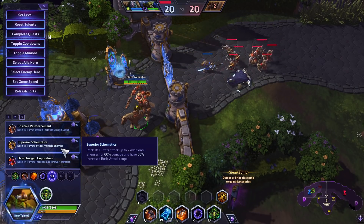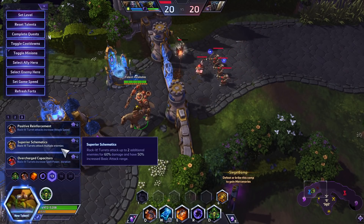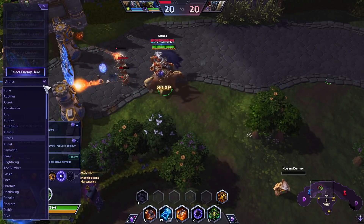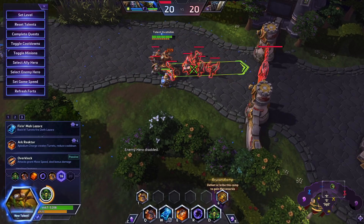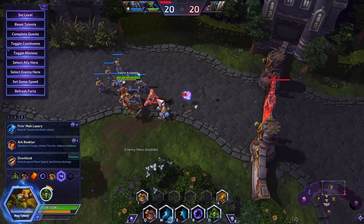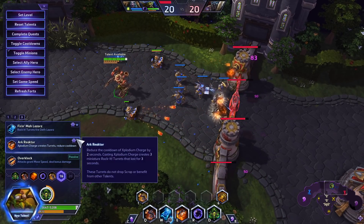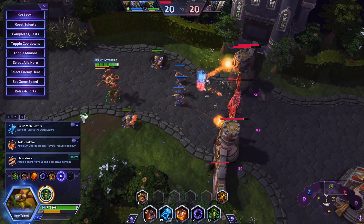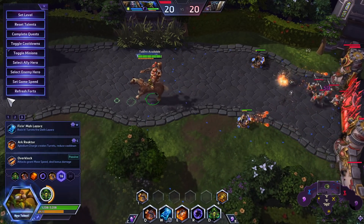Level 13, I recommend Superior Schematics. The other two talents are very good, but this talent is just a little bit above in every build that you would be playing. It allows your turrets to attack multiple enemies and have longer range, and the longer range is actually pretty significant. You can place your turret at max range and it actually outranges a lot of the map turrets — it will shoot at a turret before the turret can shoot at it. So it's a really cool talent and it's great for teamfights, great for siege, just an amazing talent.